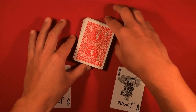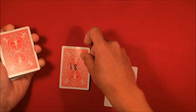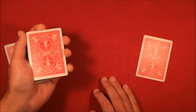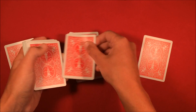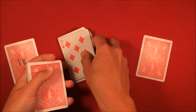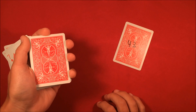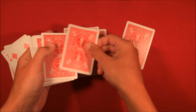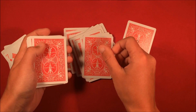The spectator shouldn't notice anything. Now say, 'these jokers actually have numbers written on them' — flip them over and reveal one says 18 and one says 43. Say your first selection should be at position 18, then count down: 1, 2, 3... all the way to 18 — there's the seven of diamonds, the first selection. Place that aside and say the next card should be at position 43. Count from 19 onward — 19, 20, 21... through to 43 — and their second selection is right there.